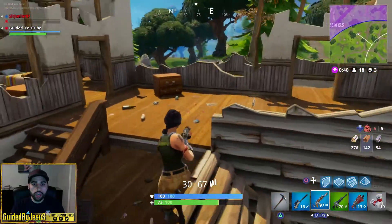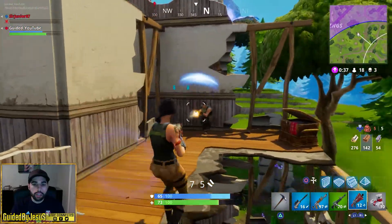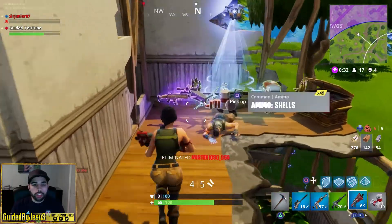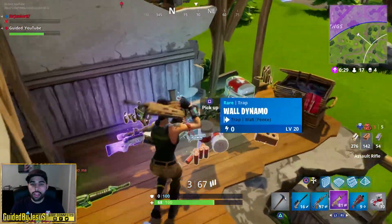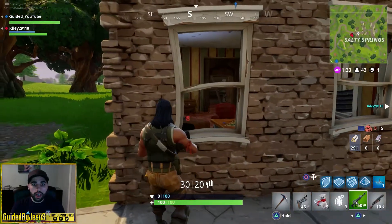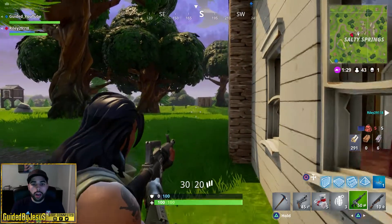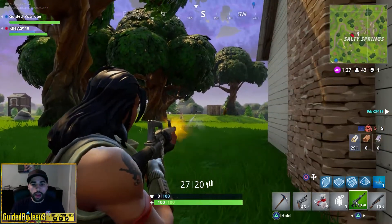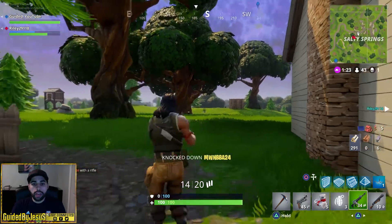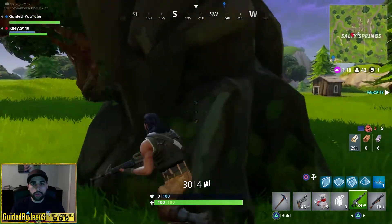He moved into an open area, so he has absolutely no cover and no way of using third person view to his advantage. Now here I'm moving up toward this house and I know there could be someone anywhere in here, so I somewhat used third person view to see if there could be someone behind that corner — and lucky for me there was someone around that corner, so I was able to kill him.